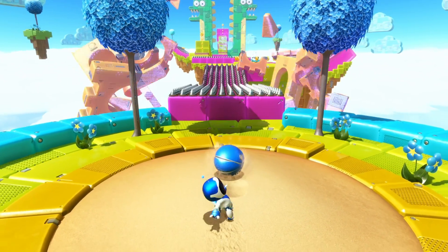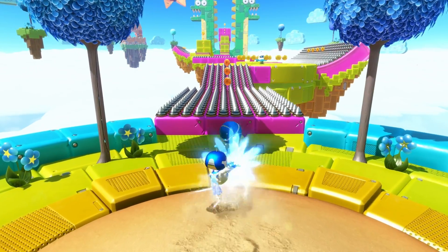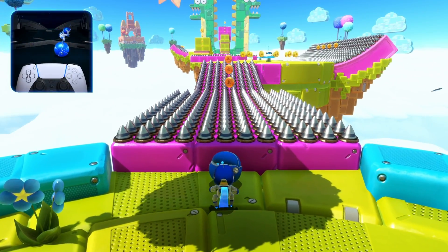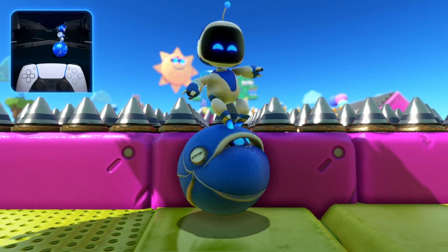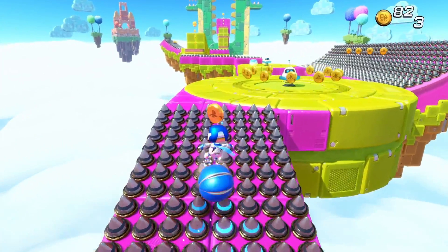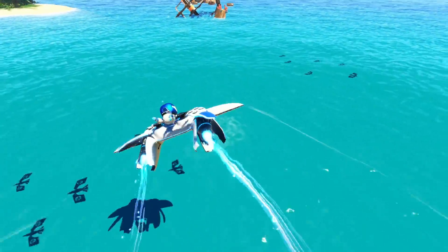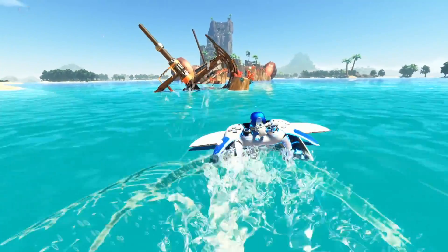Astro Bot offers a delightful platforming experience, and it's clear that the game is designed with a younger audience in mind. However, there are enough clever mechanics and challenges to keep even seasoned gamers engaged. Flying your DualSense ship through space to select galaxies and levels was a nice touch, and the controller integration made it fun to navigate.